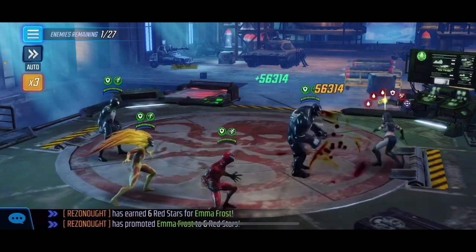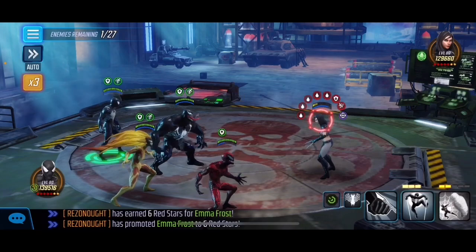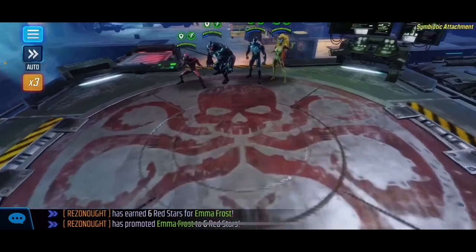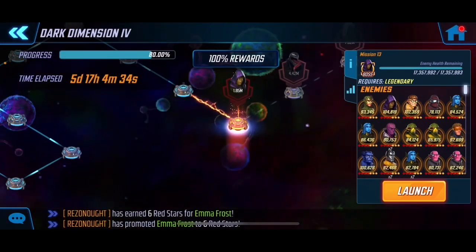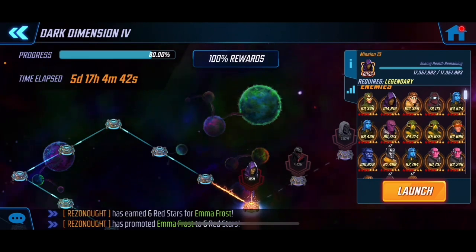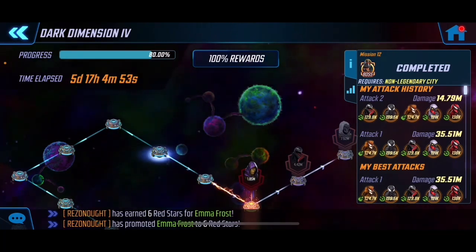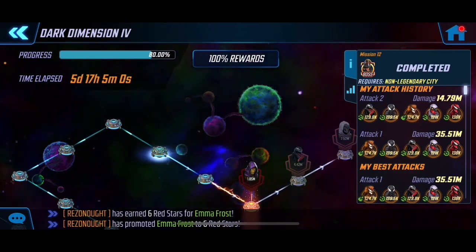Try to see if you can get as many symbiotes as possible for this node. Night Nurse is a good option if you've only got three symbiotes and need a fourth. Punisher is also a good choice since he's skilled. It's a tough node, tough node — but we're all finished with Node 12. Two attacks: first attack 35 million, second attack almost 15 million. That's our two-shot. Now I can start on the legendary nodes and finish off this run. Alright guys, thanks for watching and as always, happy gaming.